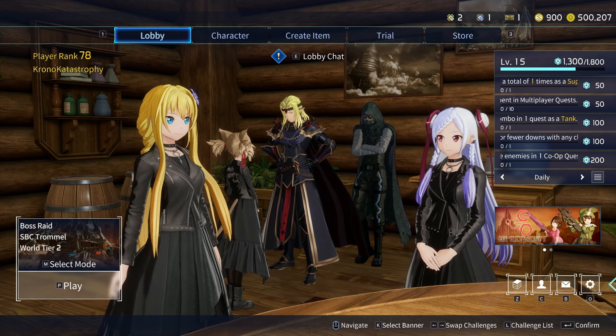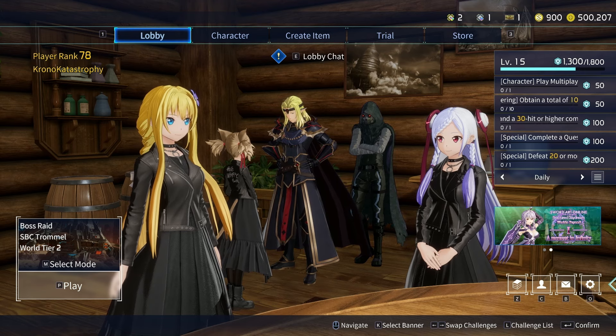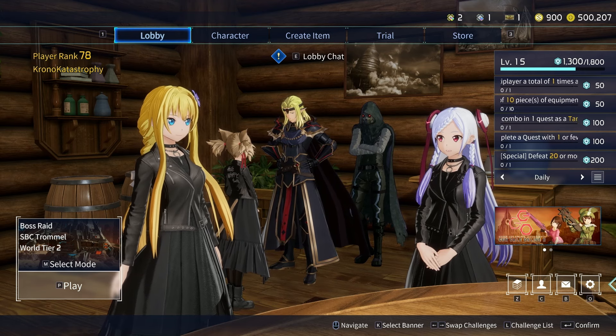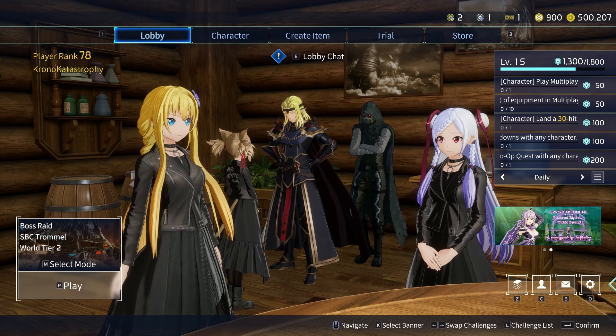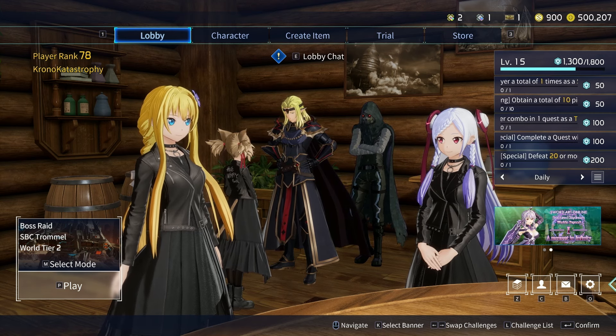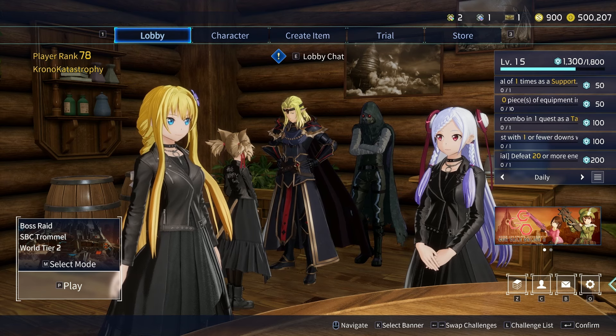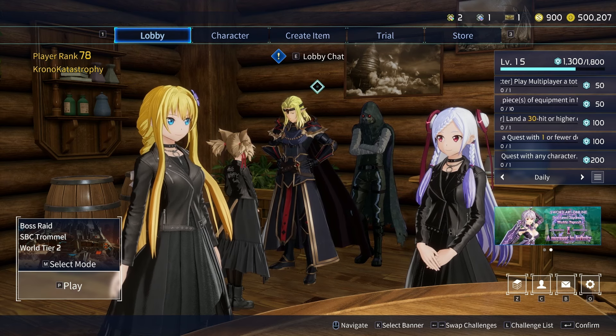In Fractured Daydream, you have the whole player rank system where you're leveling up from one all the way to 100. Your characters level up to 100 to get more base stats and some rewards. But realistically speaking, your whole progression process is based on your player rank — that's how you unlock specific quests and so on. So how should you be building as you're going through the player ranks?